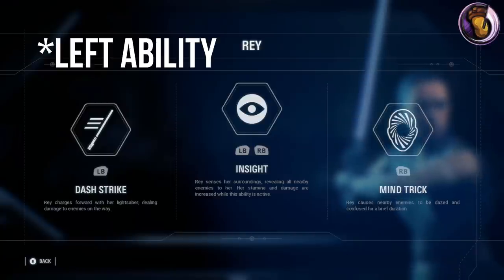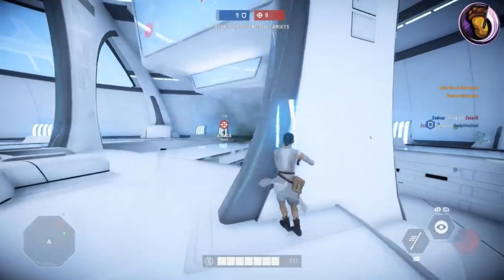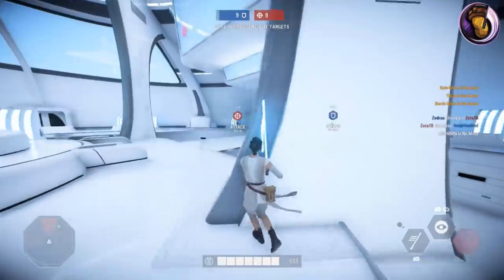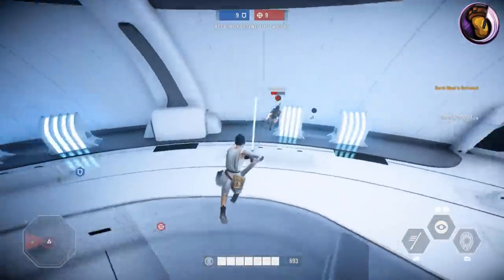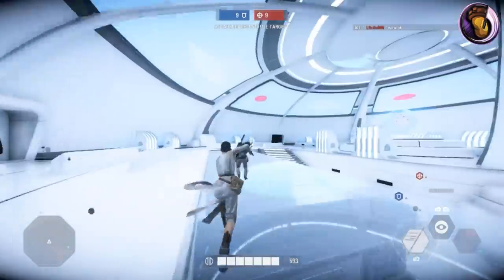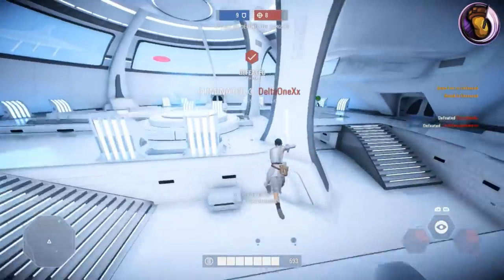Rey's first ability is the Dash Strike. Rey dashes forward with her lightsaber ahead of her and eliminates any enemies getting in her way. This ability is the only one that actually does damage — the Insight and Mind Control abilities don't do any damage.